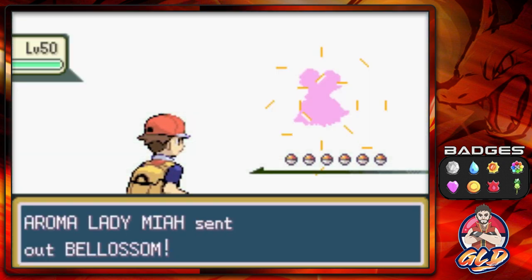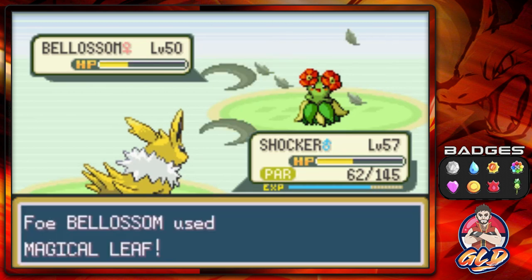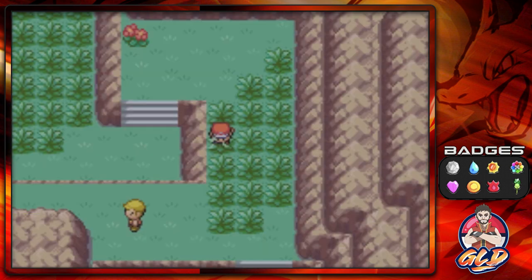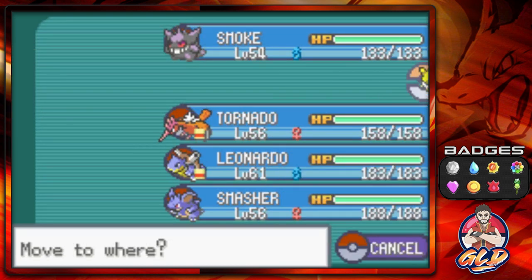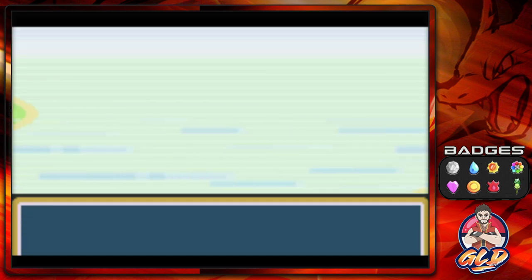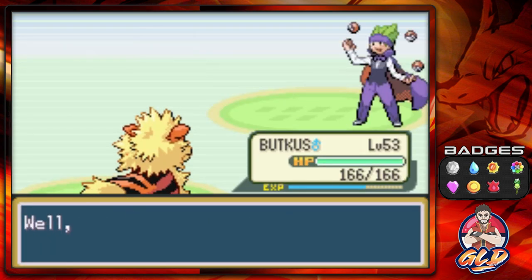We're going to find some pretty cool Pokemon here including trainers, so we're speeding this up. Pin Missile helps us out — we get paralyzed but defeat Maya. The Canyon Entrance has a lot of level 50 trainer Pokemon. There is one particular Pokemon you can find in Sevault Canyon which I'll show a bit later. Taking on a trainer with a Pinsir — Flamethrower, then a Pineco, and we win.